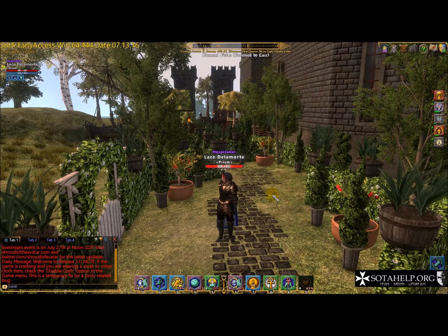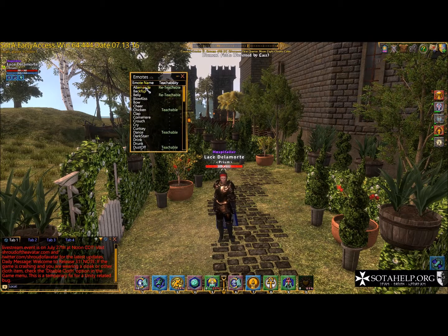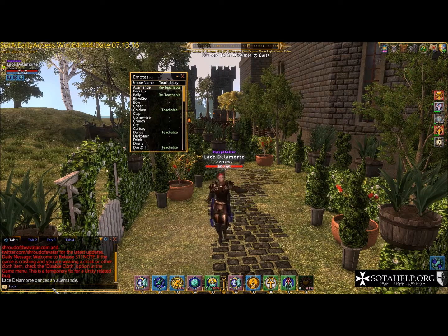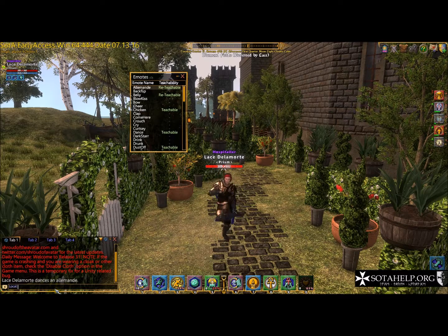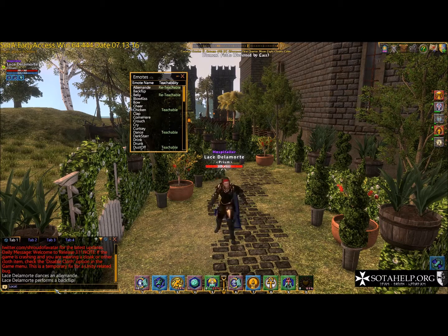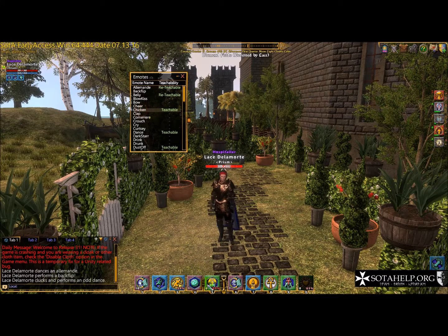Back in the game, I'm going to hit O again for emotes. There are two ways to do them: you could double-click them — now I'm doing an almond — or I could type backslash backflip and there I go, I do my backflip. I don't know if you heard her little grunt, but some of them have sounds with them.